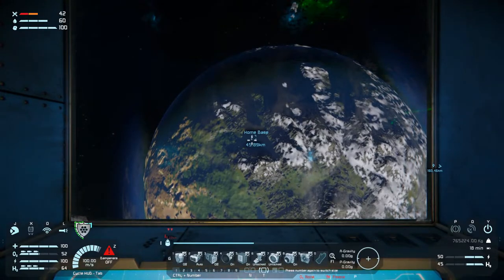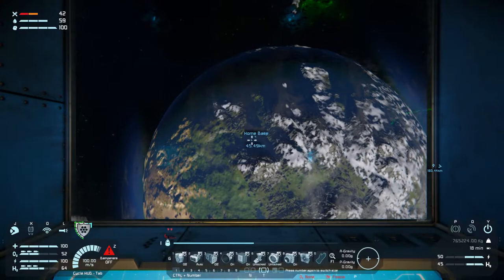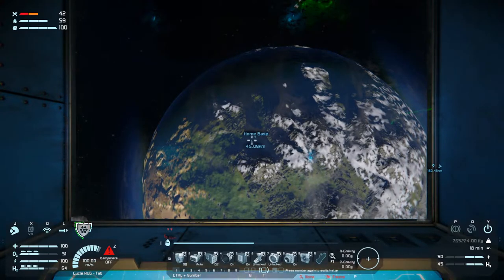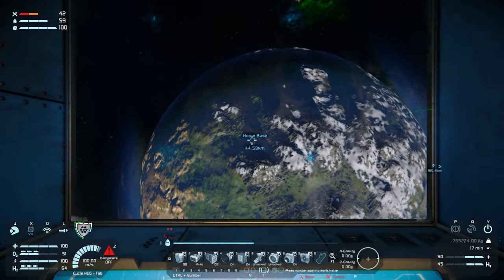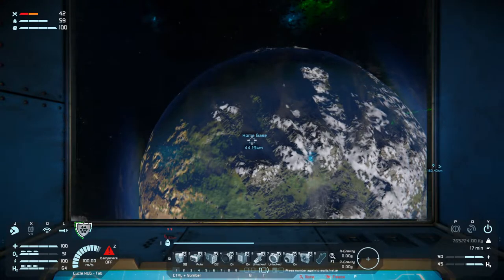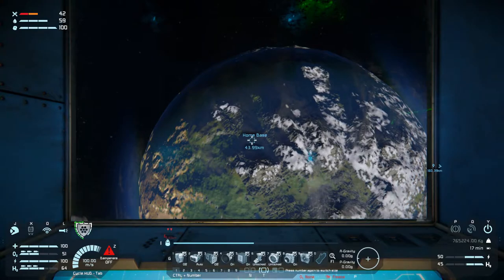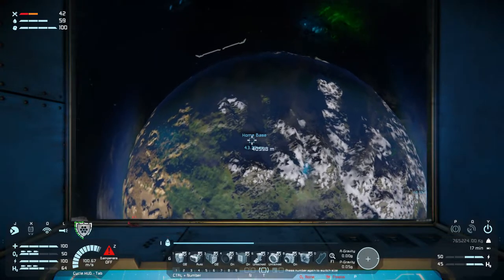Really did a number on the ship here. Home base will have power because it has wind power, so that shouldn't be a problem.